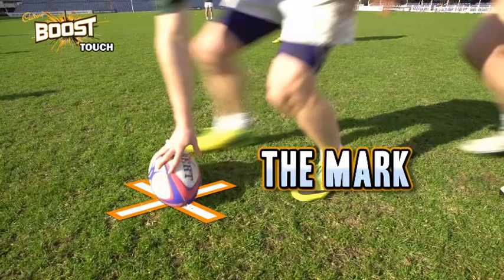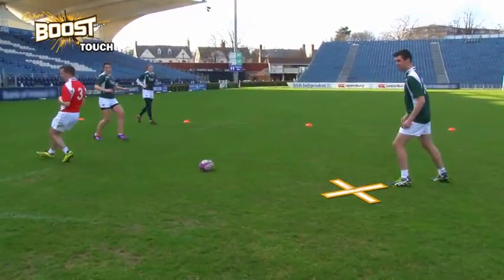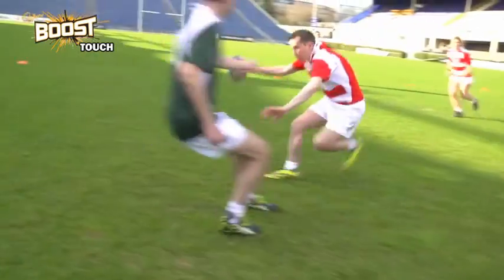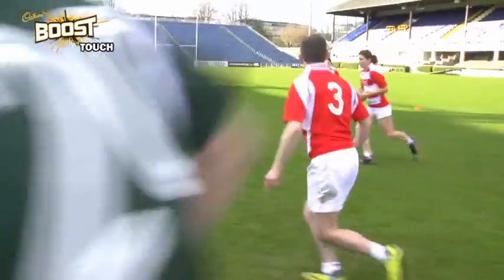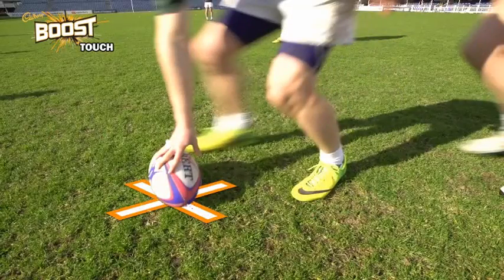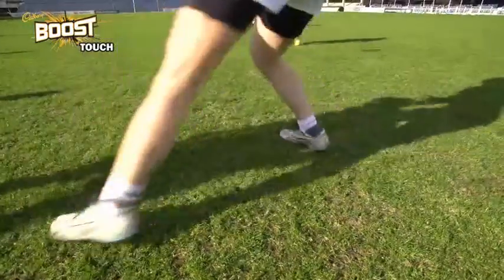When a player is touched, they must play the ball at the spot where they were touched, known as the mark. If they play the ball in front of the mark, they will be penalised, resulting in a change in possession. Often this means a player must retreat back to the mark after being touched. As you improve, you'll be able to play the ball on the mark even when you build up momentum. But for now, just know that the play the ball must occur on the mark, which is the spot where you are touched.